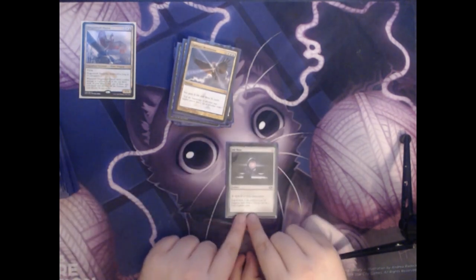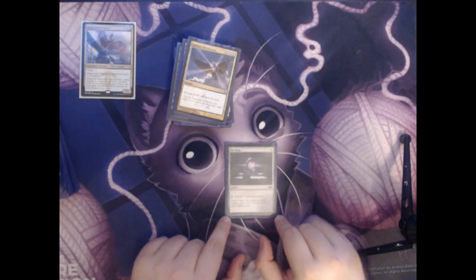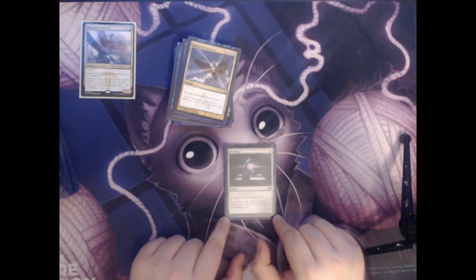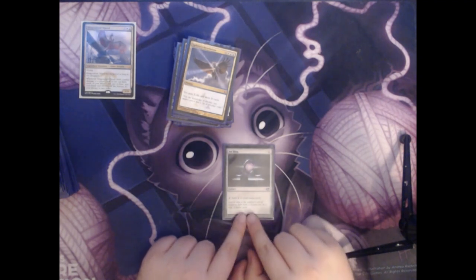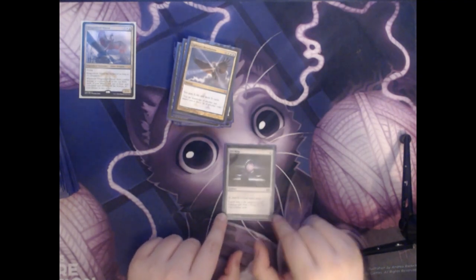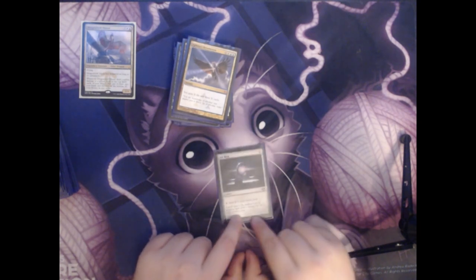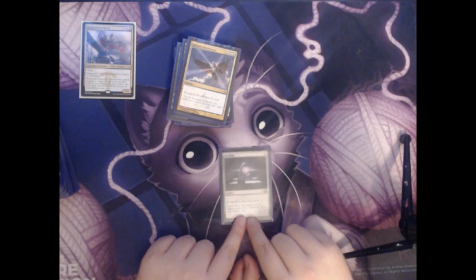Next up we have Sol Ring. It's a one mana artifact that taps to add two colorless to your mana pool. Any Commander fans out there will know that this card is a signature in almost all Commander decks — a very powerful artifact that you love to have in your opening hand.